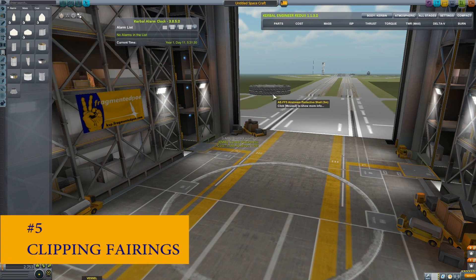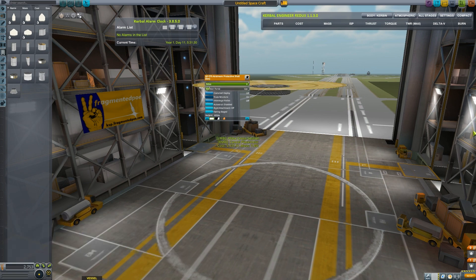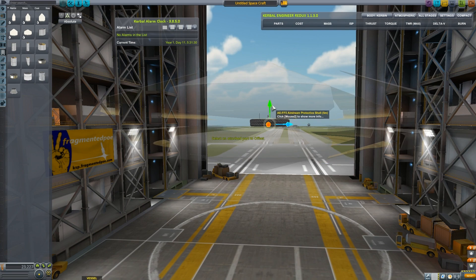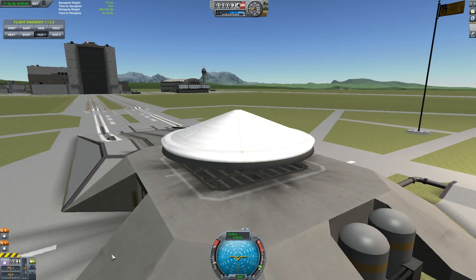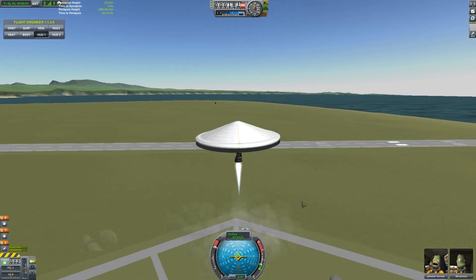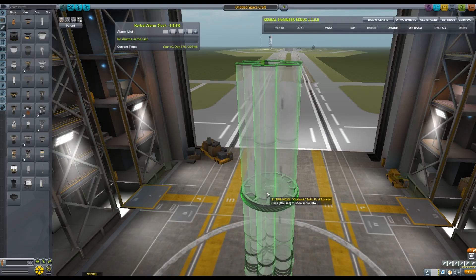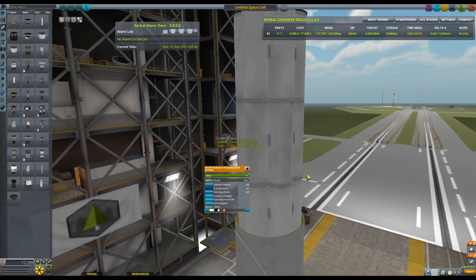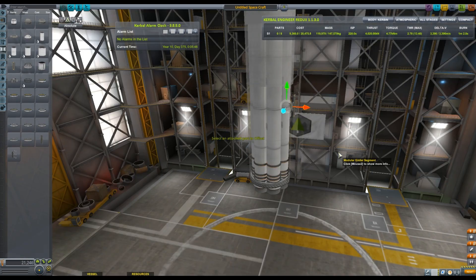Number five: clipping fairings. Another interesting construction technique with fairings is using two fairings back to back and then clipping them inside of each other with the move tool. This creates an extremely heat resistant body that you can pack full of parts. You can also use a similar technique to cram a bunch of solid rocket boosters into a fairing and create a larger, more powerful solid rocket.